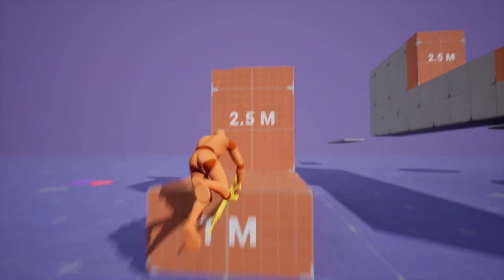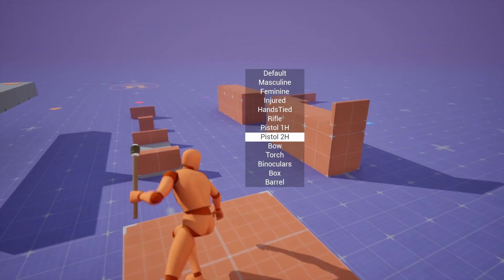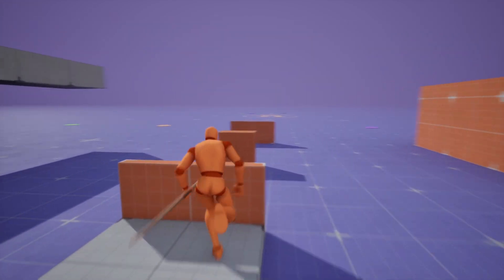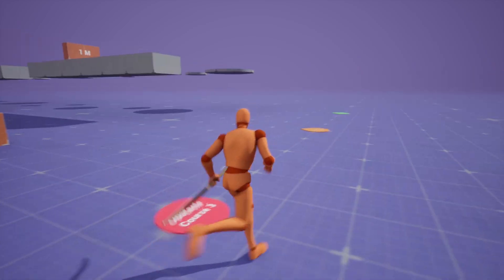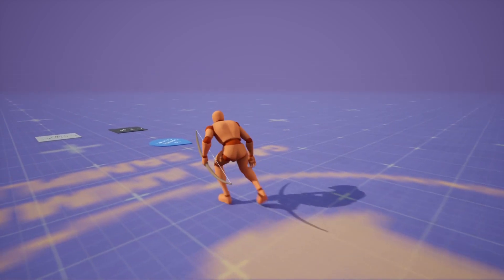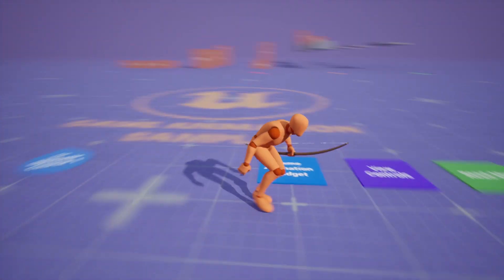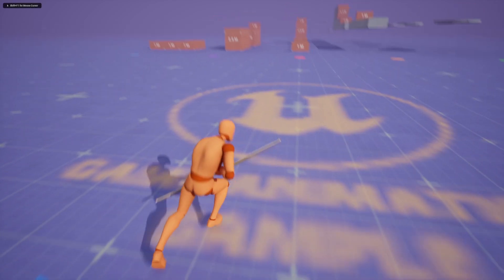This is pretty much the same thing as the Game Anim Sample mixed with the Advanced Locomotion System. On its GitHub it's called ALS V5, but this is not the updated Game Anim Sample with the sprinting and the replication and stuff. So it'll definitely get updated once that's out in 5.5 by Epic Games.